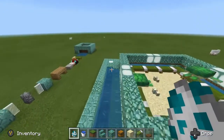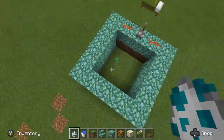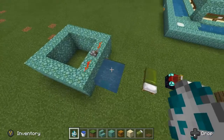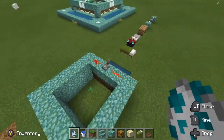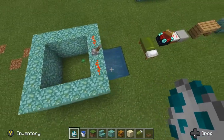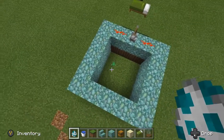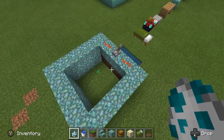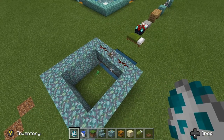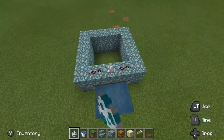I can show you a quick example of this. When a baby turtle hatches, its AI tries to find a water source to travel to, but only if its pathfinding can see it. So this turtle currently can't see the water because the trapdoors are down, and it'll just stand there and do nothing until it grows into an adult. But as soon as I open the trapdoors it'll detect the water and go straight to it.